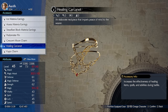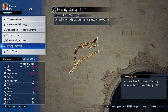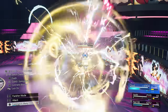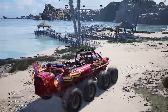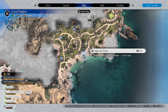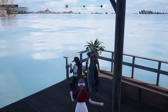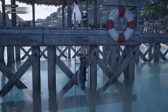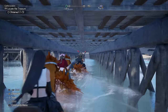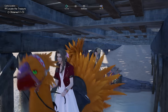At number 3, we have the Healing Carcanet. If you want to spec Aerith as a healing character instead, this item increases the effectiveness of healing items, spells, and abilities during combat. Head a bit further west to a place called Cape Del Amore. There are treasure chests along the docks — head to the end, then jump in the water. You'll find an opening beneath the surface leading back to the beach level, where a chest contains the Healing Carcanet.